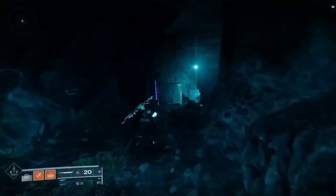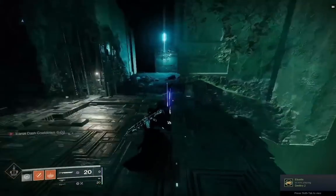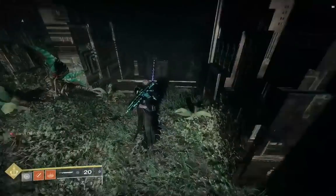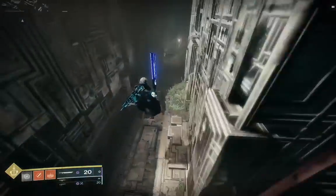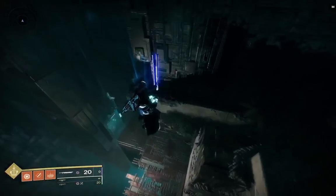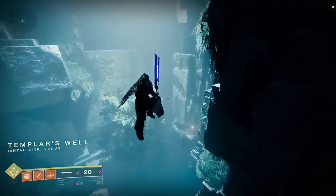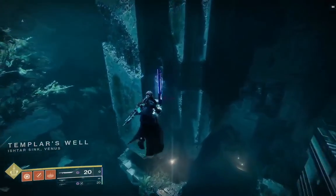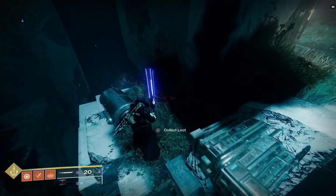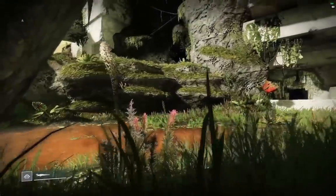Make your way to the secret chest once again and collect the loot and the five spoils of conquest. Warlocks do have a slight advantage when doing all of these out-of-map jumping puzzles simply because they have the Icarus Dash as well as Heat Rising, and if you're willing to use your super you can clear really great distances — it's probably the most controlled aerial super in the game. So if you don't play on too many other characters, I would suggest maybe starting a warlock just because it can make these things easier, especially for the first time you're doing them.